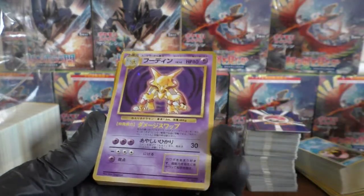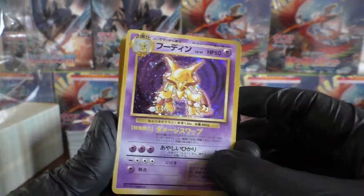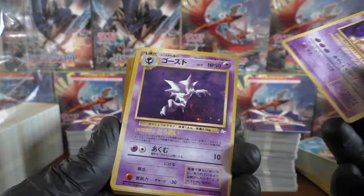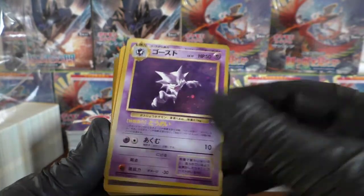We have a Gyarados — again it's got a set symbol. We have Alakazam. They're all coming out now — look at that sparkle. We've got another Alakazam. We have a Haunter from the Fossil set — they're looking very nice. We have another Haunter.